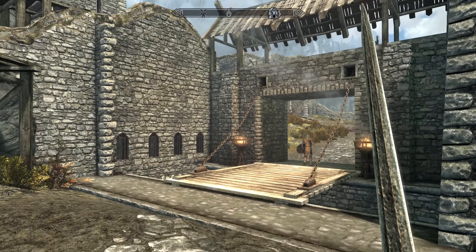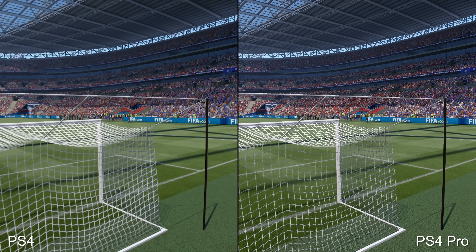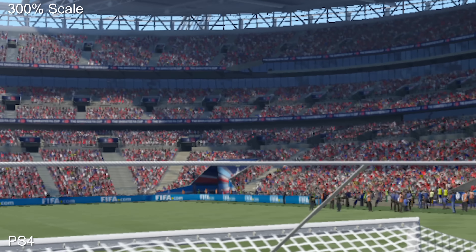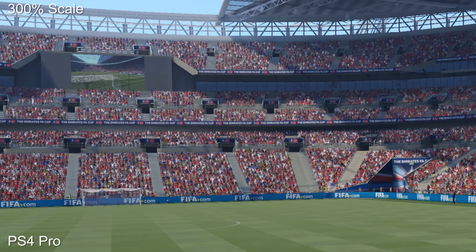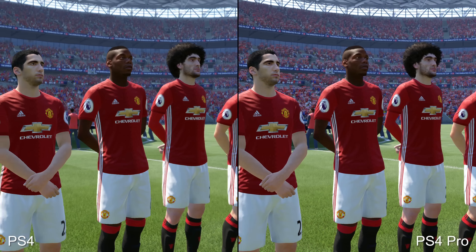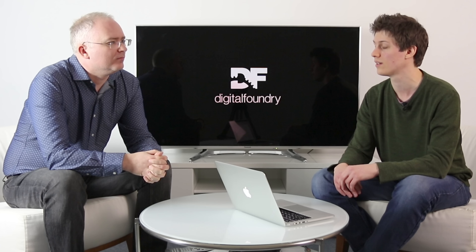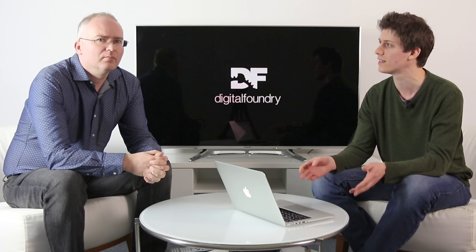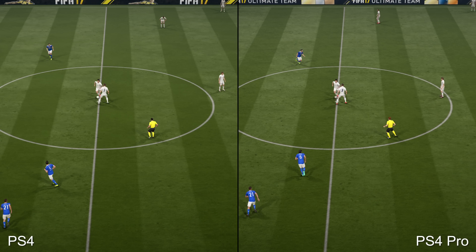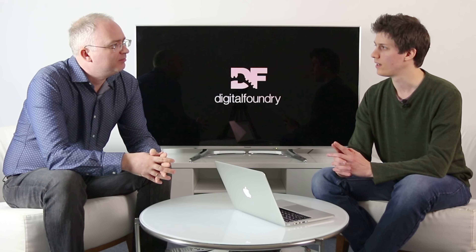FIFA 17 is a last-minute addition because sports content is usually what broadcasters use to push their next resolution standard — we saw it with 1080p and the same goes for video games. FIFA really shows off the players in detail: you can tell which player it is just by looking, which you couldn't have done at lower resolutions. It really benefits from 4K, and this is a native 4K title — no checkerboarding — and it's 60fps as well, which sports content has always driven.